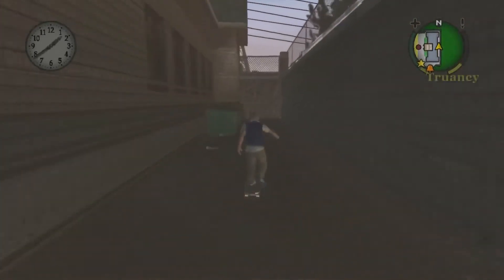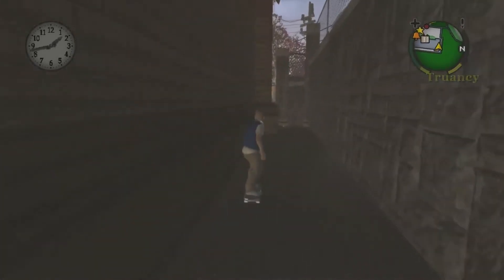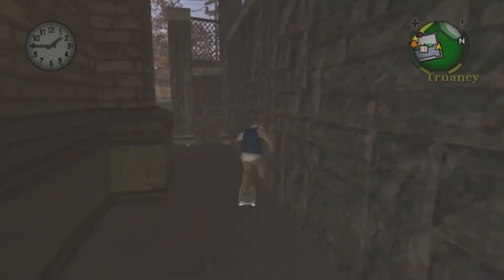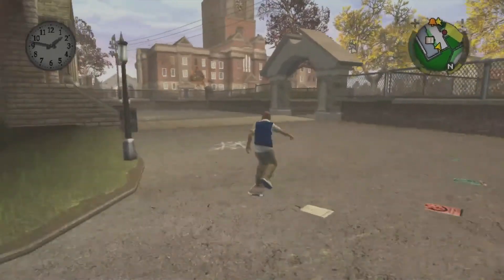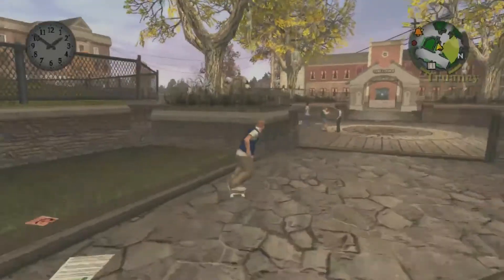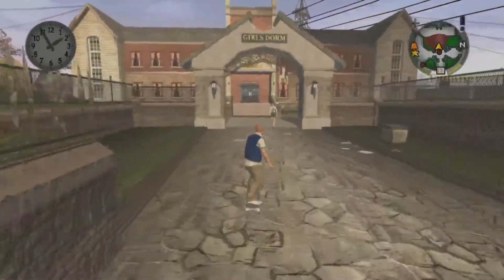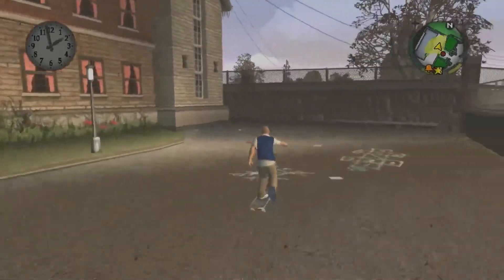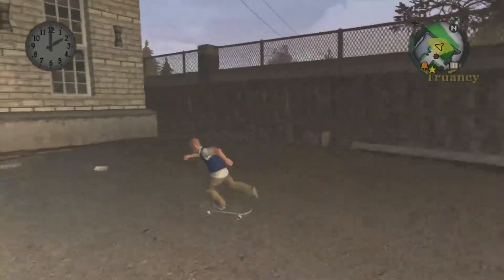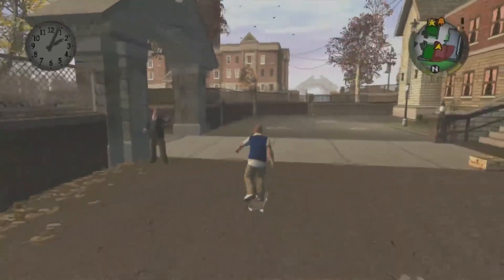I could spend hours talking about the Bully lore but I'll instead actually get to the point. In the game you unlock the ability to use a skateboard. I recently replayed Bully and had a lot of fun using it. Because I am a veteran Stardew Valley athlete I immediately thought about how a skateboard would be a great addition to Stardew Valley. Luckily there is indeed a skateboard mod for the game, so in this video I will be doing everything I can to craft and use it and become Jimmy Hopkins.